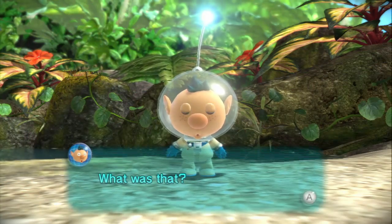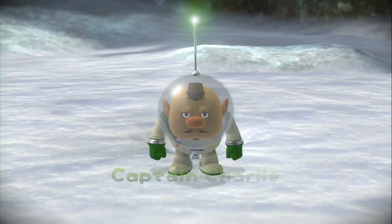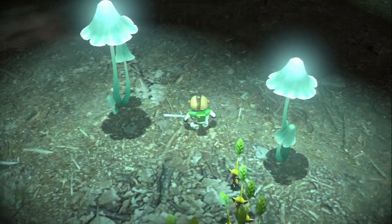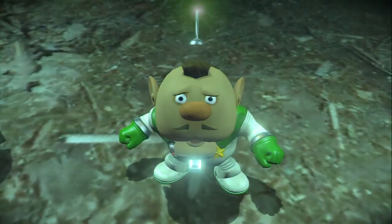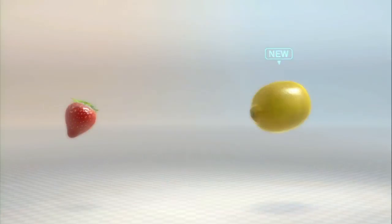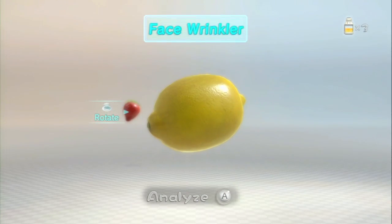The team consists of an engineer, a botanist, and of course, the captain. It doesn't take long to grow attached to each adventurer's personality. Much of the draw comes from their colorful observations of the world as they discover it, whether it's through nightly diary entries, chatter on the bridge, or their attempts to name each new type of fruit they find.